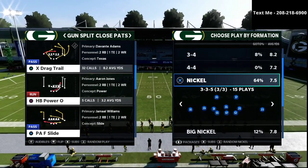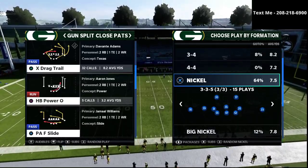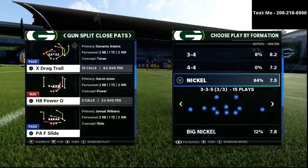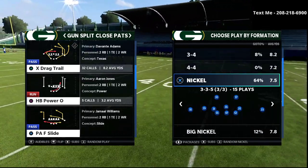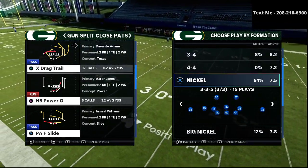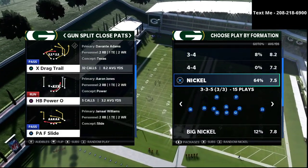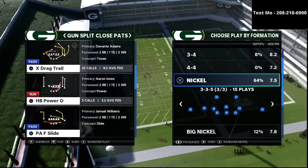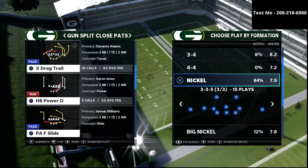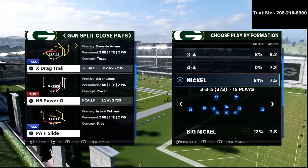In today's video we're talking specifically about a defensive tutorial for split close pats, and this is an excerpt — the foundation from this defense actually comes out of my nickel 335 wide defensive guide. I believe that the nickel 335 wide defense is the best defense in the entire game, and if you were to ask me what defense I would recommend in a money game, a tournament, or a high pressure situation, I would 100% recommend the nickel 335 wide.